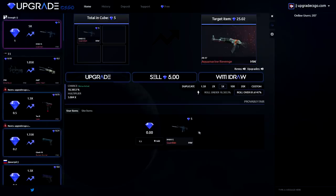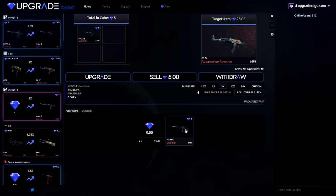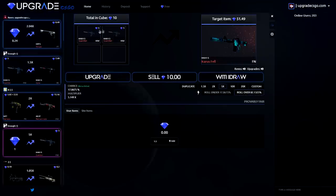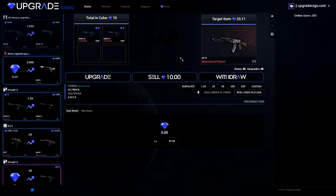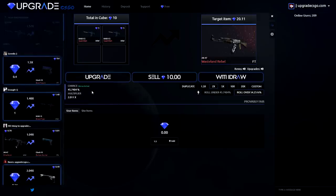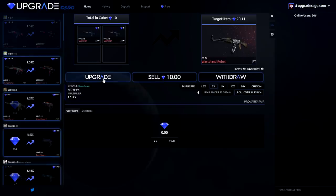We're not going to stop — going to do another times 2 multiplier. That's an M4 Guardian. There's actually a unique feature I haven't seen on an upgrading site before: you can upgrade multiple skins. I can add my other M4 Guardian — I got two obviously — and upgrade these two skins for one skin on times 2. That would be a Karambit Crimson Web I think. We've got a 4-5% chance, and even on times 2 you only have 45.75% — that's not too good. Upgrade... we lost.